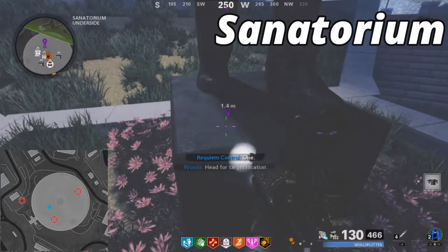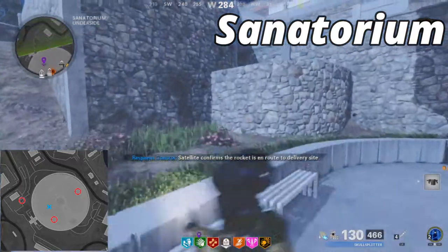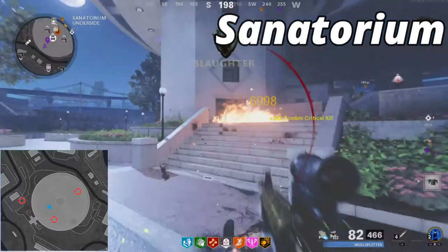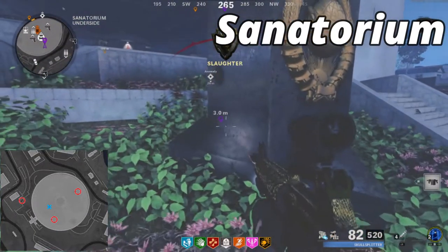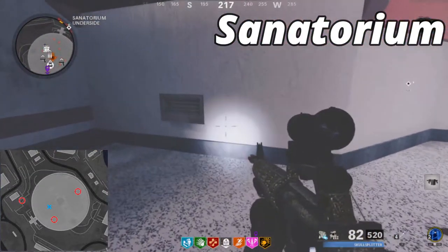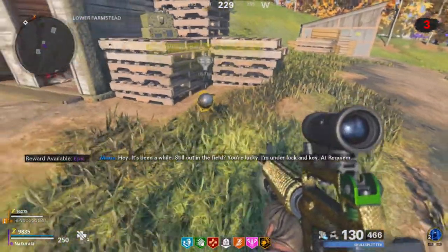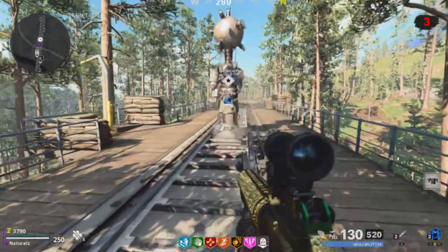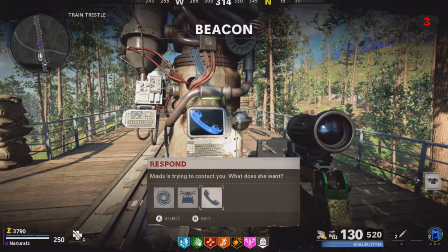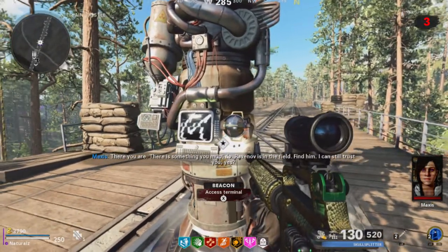In Sanatorium — you can't see because I'm not on round 4 — but the main radio station would be here. The first signal radio would be here, the second one would be at the front, and the third and final would be here. Once done correctly, a metal ball will come out with crystals and Maxis will start talking to you. At this point, if you complete the main task in your map, go to the anomaly — a beacon will be there and you can call Maxis and she will start talking to you.